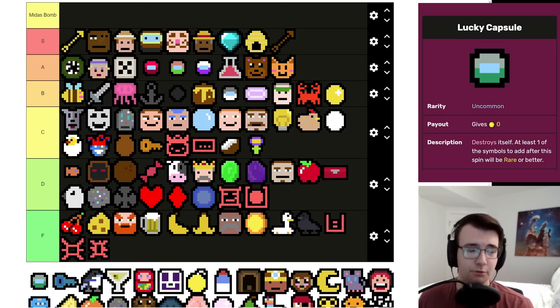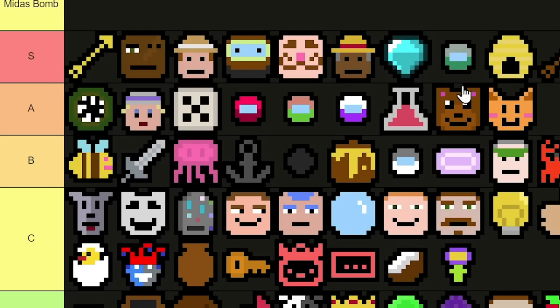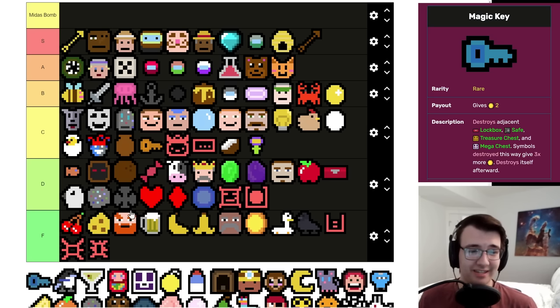Lucky Capsule can be a run winner if you get it early, and there's not many times I pass up a Lucky Capsule — just being offered a rare for sure is good at all stages of the game. You might think later on that luck odds become so good you see a rare every spin, but that's just not true. This is easily the best capsule — I'd probably put it above Beehive.